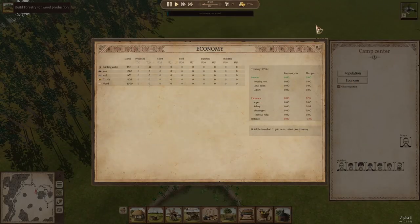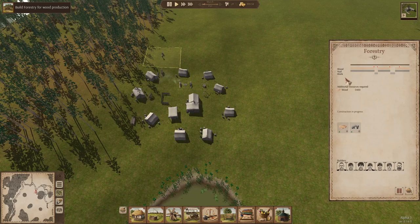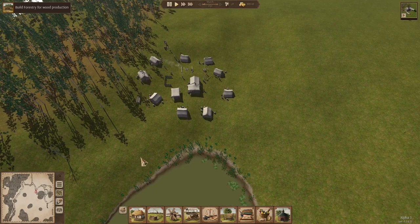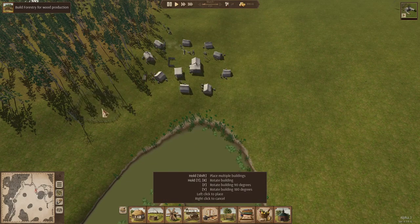Certain jobs that are only able to be filled by women, or you can choose both. There's some economic stuff we can't really get into quite yet. You can see it has all the resources that you're going to be gathering — everything that you need. So everything that you need for the first couple seasons is going to be brought with the settlers when they come in. You can see they have camp stores, some iron, nails, and thatch, but we're going to want to get those things building as soon as we possibly can.